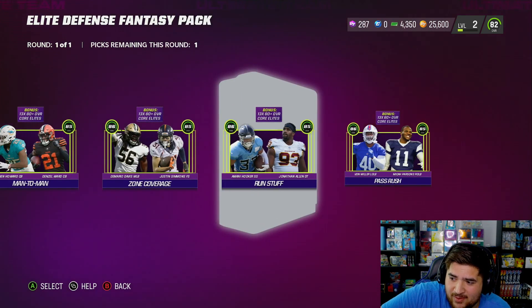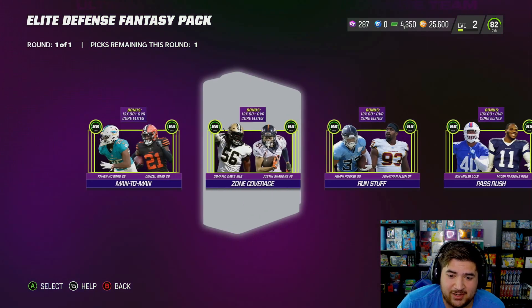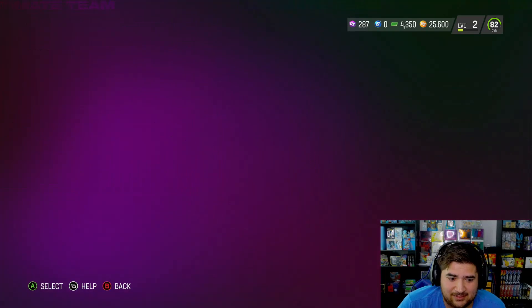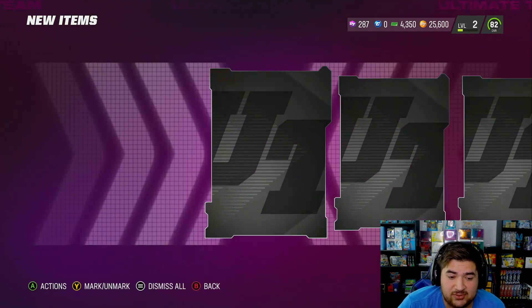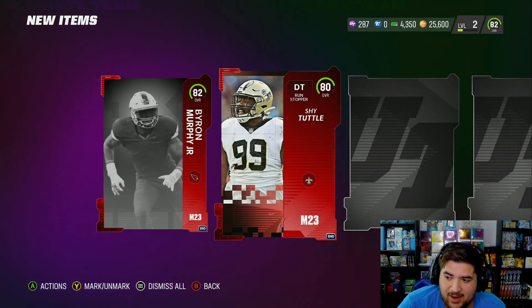This is what's tough — man-to-man cornerbacks. It would be kind of wild to get Xavien Howard and Denzel Ward right off the bat, but at the same time the rookie premieres are there and I feel like most people are going to have the rookie premier corners. So I kind of want to take Von Miller and Micah Parsons — I feel like that would be very nice, especially with people not having insane lines.